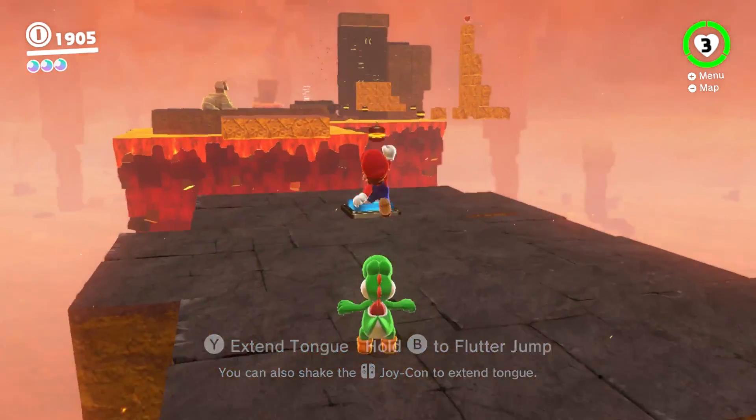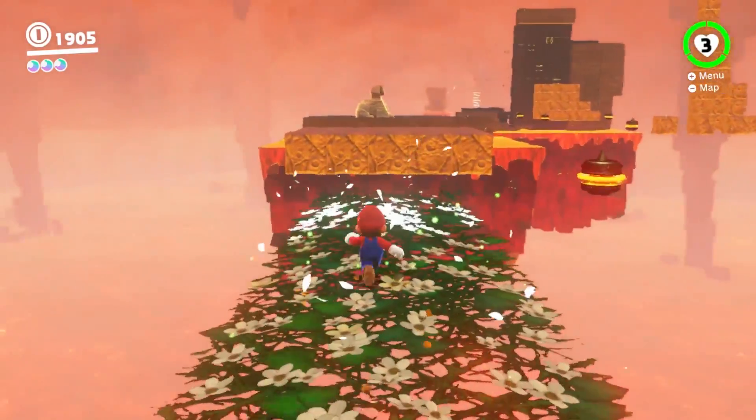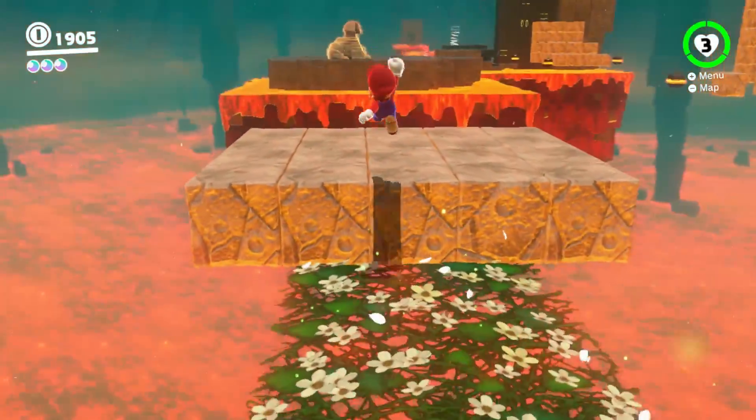When you get to the top, jump out of Yoshi and step on the P-switch. During the flower path part, don't bother hitting the laser switches because they'll cause you more trouble than they're worth.